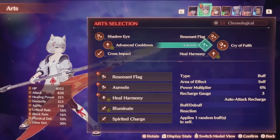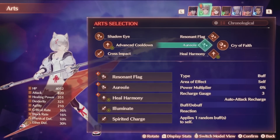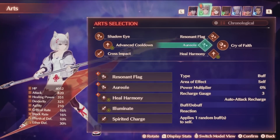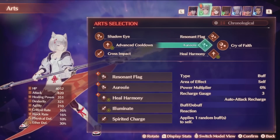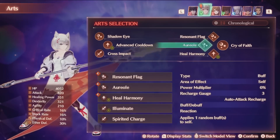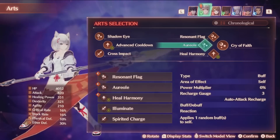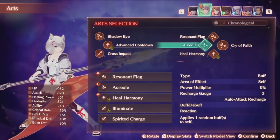The first art this class has is one of the two central arts for the kit: Aureole. This supplies one random buff to yourself. If you want to see the list of buffs, you can open up the tip menu under system and it should be there. Not every buff on that list is included in the buffs Aureole can pull, but a good majority are, and this includes many strong effects like a ton of stat boosts, immunity to reactions, faster art recharge, and many others. The art also has a very low cooldown of 3, and with the right setup you can use this art really often, essentially allowing you to get a lot of buffs in a hurry. If this art has any weaknesses, it's the slightly long animations on the art, which is really not that much of an issue.